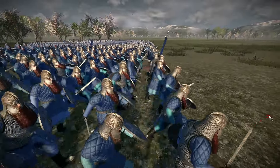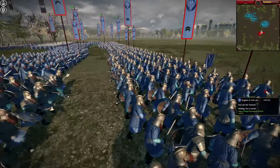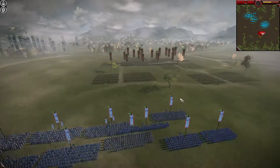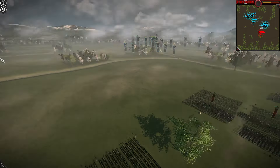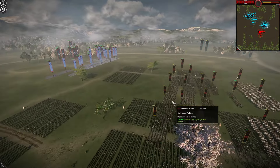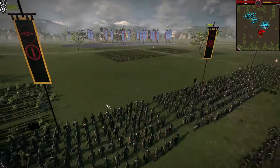Welcome back. We're here with another Last Alliance battle for you today — a glorious 2v2. We have two dwarven factions: Khazad-Dum and Ered Luin, facing off against the Realm of Mordor and the Warhost of the North. The Warhost of the North, fighting for those mountains in the north of Middle-earth, have called upon their ally Mordor to help them out in this fight.